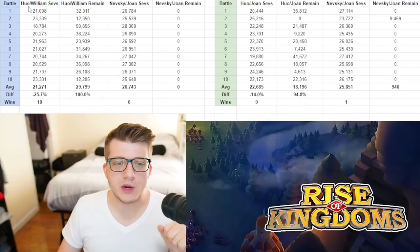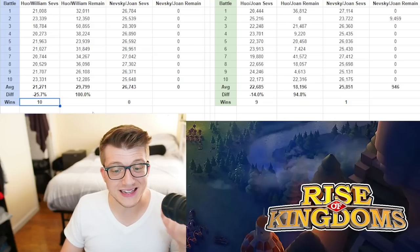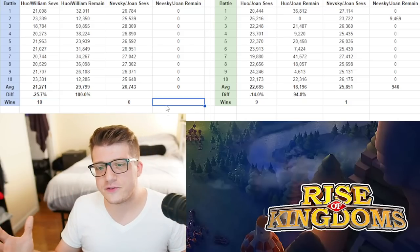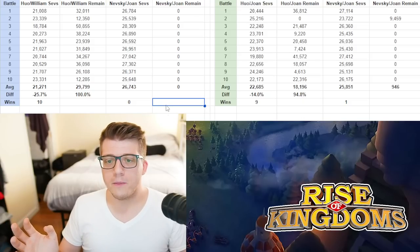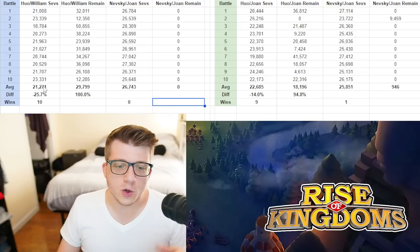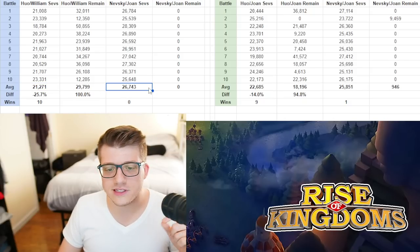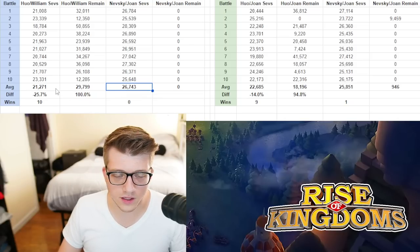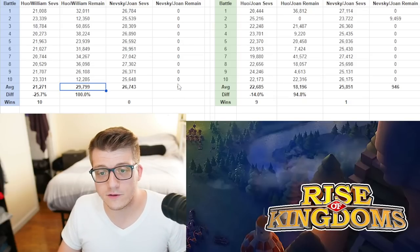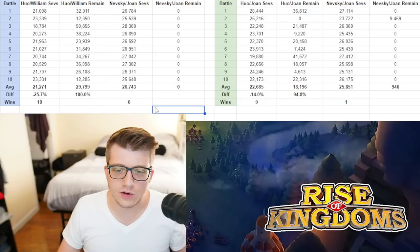Moving on to cavalry opponents: Hua William against Nevsky Joan — the tried-and-true cavalry pair. Hua William wins every single time. The trend we've seen in other testing videos is that Nevsky Joan is a dominant open field march but really not great for 1v1s. On average Hua William had about 21,200 severely wounded units; Nevsky Joan had about 26,700. Hua William had about 29,800 units remaining on average; Nevsky Joan had none because they lost every single time.